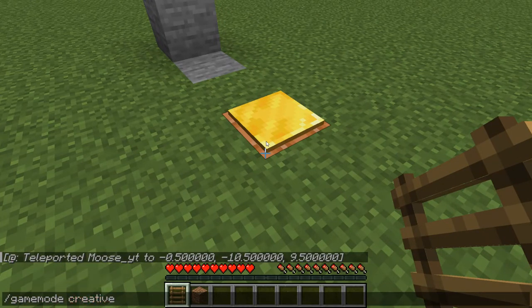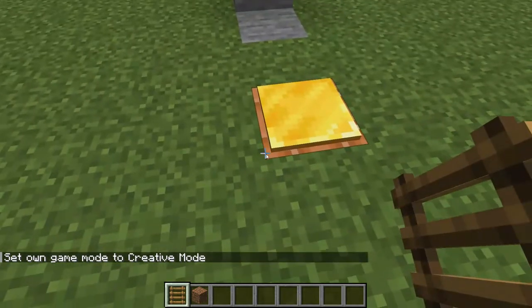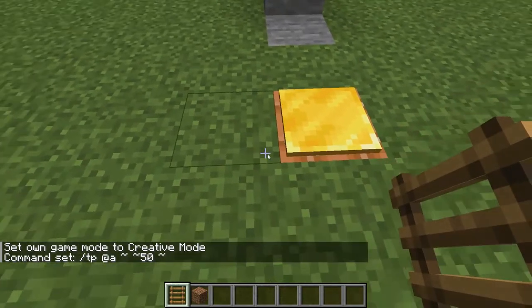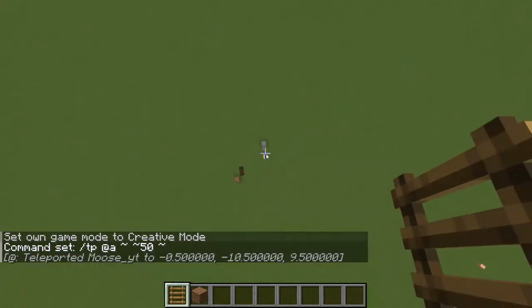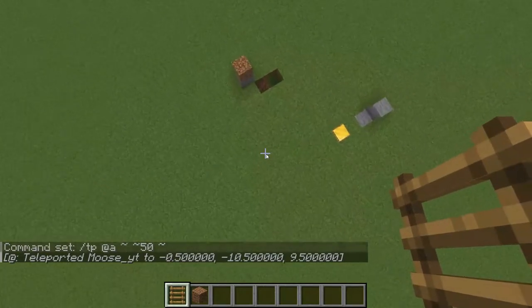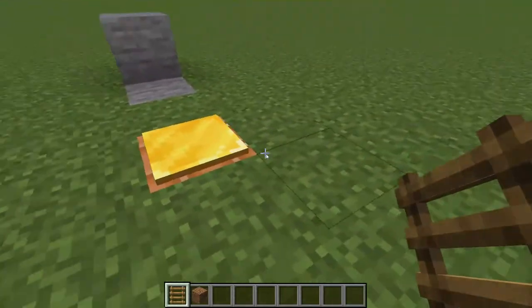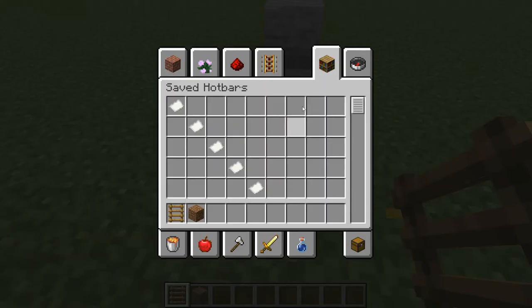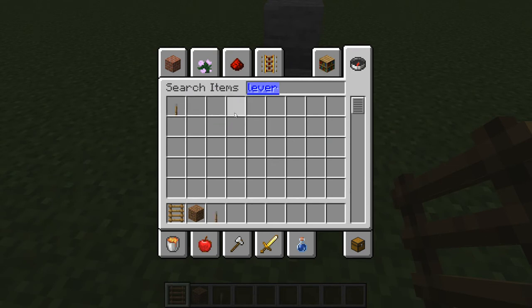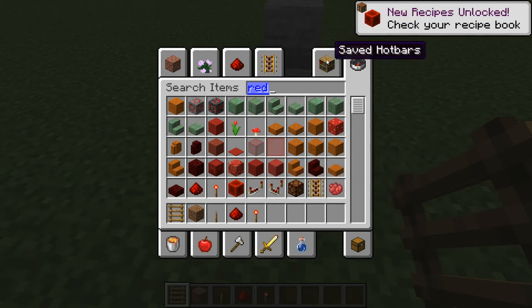I'm going to go into creative so I can use the command block. This is the command to make you fly 50 blocks high, and if you step on the pressure plate this will happen. This also works with many other mechanics such as levers and redstone, or you could use a redstone torch.